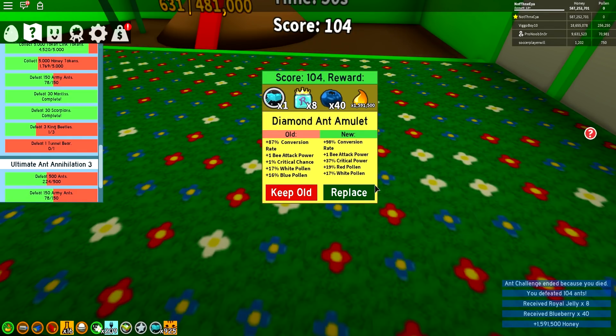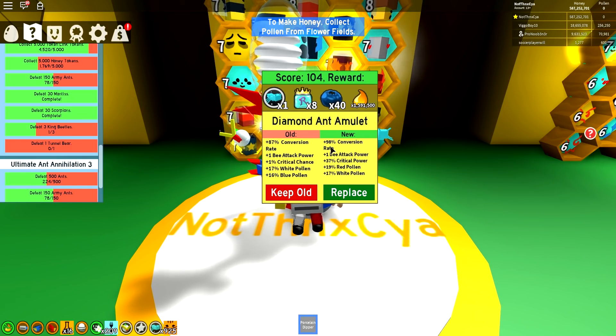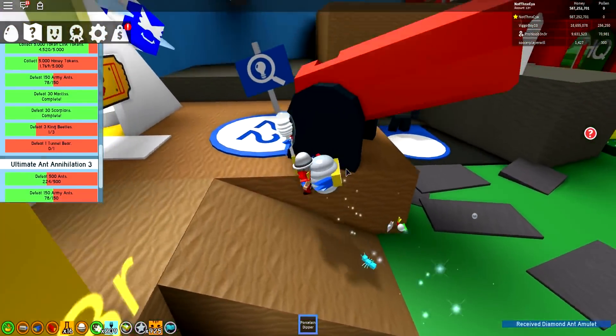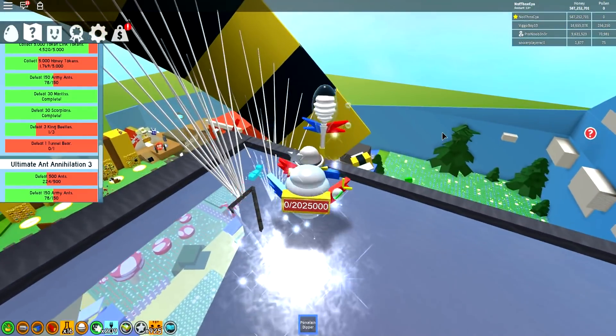So this is something that I didn't realize with the Diamond Amulet. That was a 104 run, which I guess is okay. I didn't realize that the Diamond Amulets can also give you a plus one bee attack power, which I thought was really, really good. Plus 37 critical power or plus 1%... I think this amulet's better. A plus 98% conversion rate, bee attack power plus one, 19 red pollen, 17 white pollen. Oh yeah, I'm going to take that. That's a much better amulet. So essentially what that buff is doing is it's basically giving you like a gifted Rage Bee, but just as like a token — as like this amulet. So yeah, that's really cool. I just wanted to show you 125, my current top score. I reckon I could probably get 130.